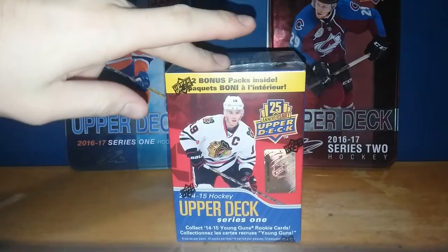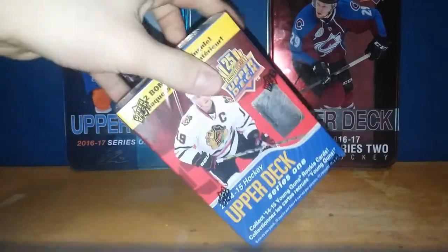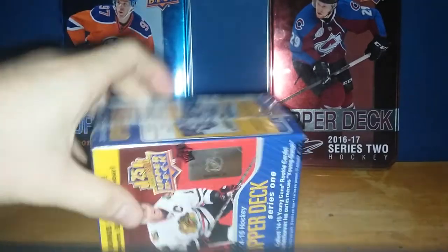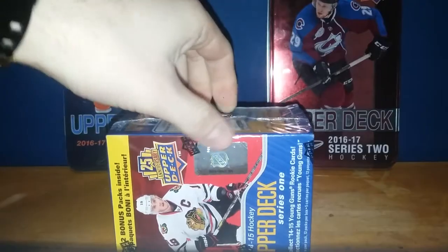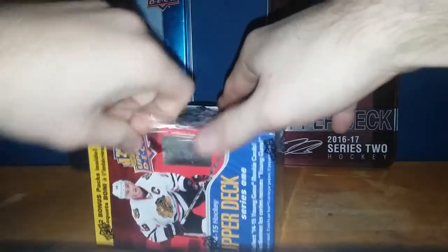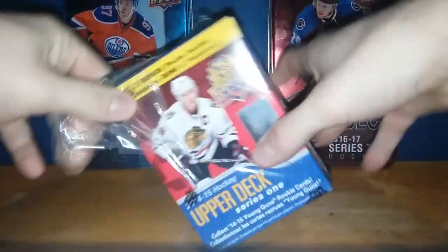So ladies and gentlemen, it's Pac-Man here, about to crack some 2014-15 Upper Deck Series 1. What I'm looking for here is obviously the Johnny Hockey, or right now the Drysdale is really hot. So I like Drysdale. Let's just see if we can get anything good.